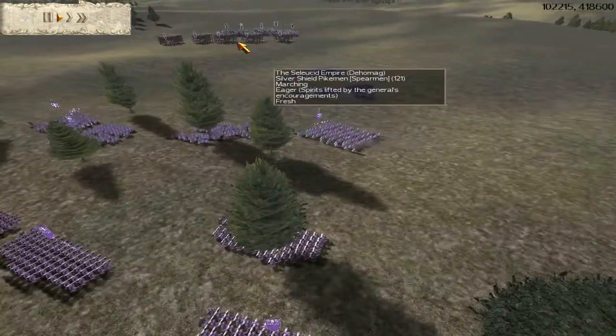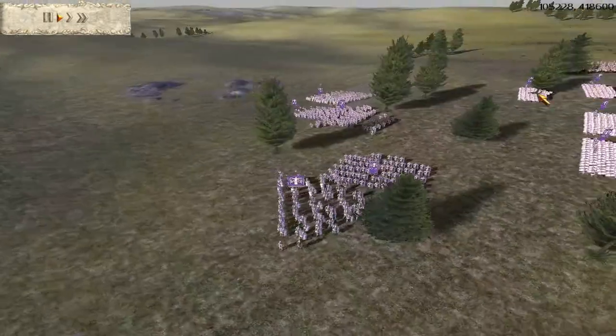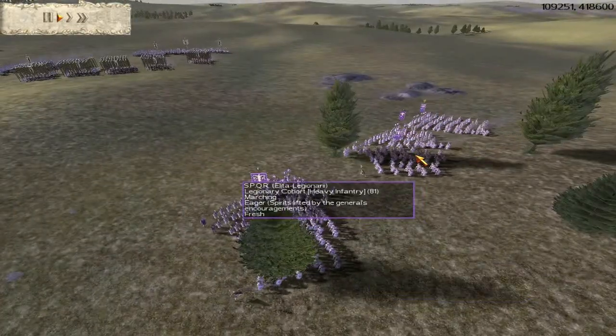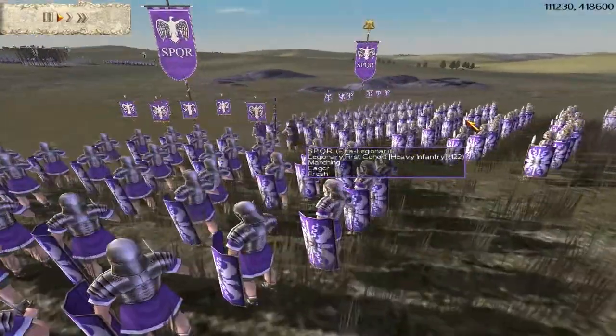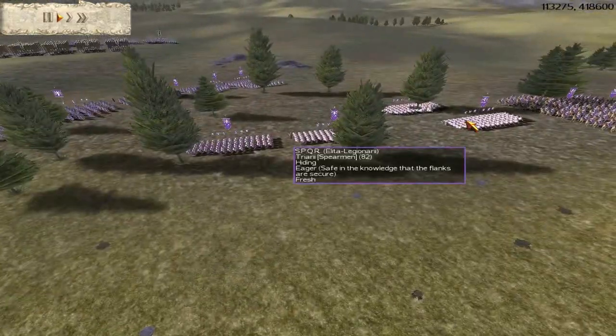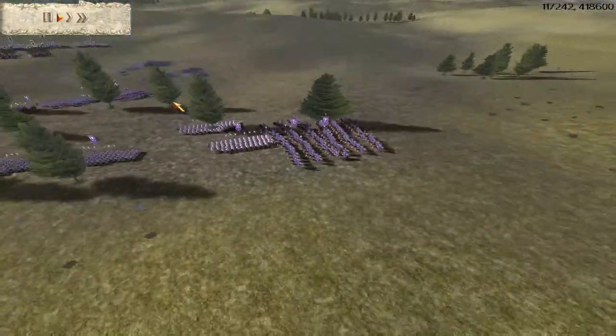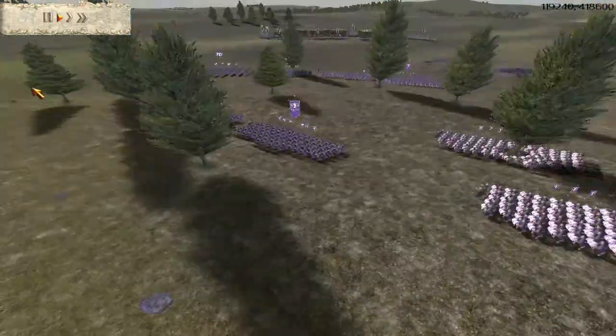My army consists of my main infantry line — my usual setup of one Praetorian as my general, three units of Legionary Cohort and a Legionary First Cohort, providing morale boosting on each side. I have two units of gold-gold Praetorian Cav, and I've got four units of Hidden Triarii.